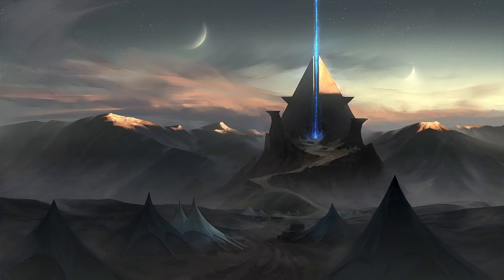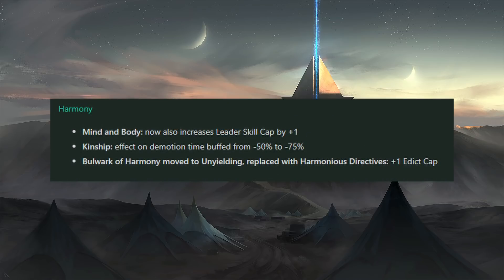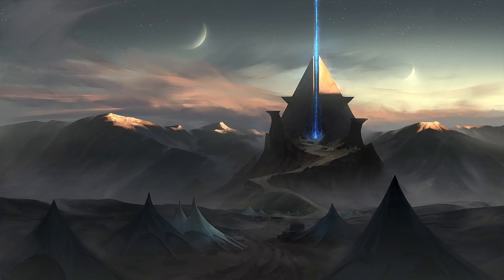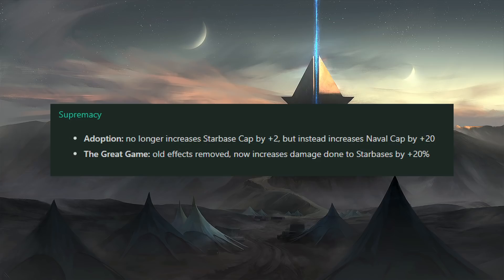Now we have Harmony. Mind and Body now also increases your Leader Skill Cap by 1. Kinship — the effect on the demotion time has been buffed from minus 50% to minus 75%. Bulwark of Harmony is gone though; they've removed that from Harmony and replaced it with Harmonious Directives for plus 1 Edict Cap. In my opinion, Bulwark of Harmony was one of the only reasons to really take Harmony as an effective tradition. This plus 1 Edict Cap is nice, but I think this is quite a big nerf to Harmony overall. Supremacy has lost the adoption ability where you gain plus 2 Starbase Cap; instead now you gain plus 20 Naval Cap. I would argue that's, in a lot of ways, better — it more fits in with what you're trying to do with Supremacy, which is build up a fleet. The Great Game has also been removed; now all it does is increase damage to Starbases by 20%. That's definitely a downgrade.